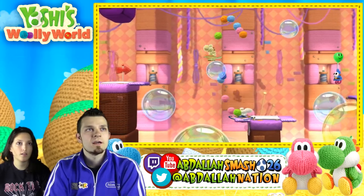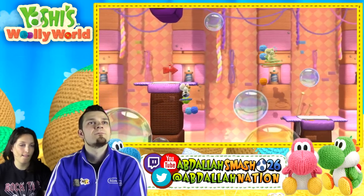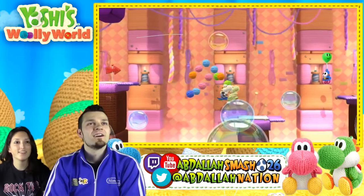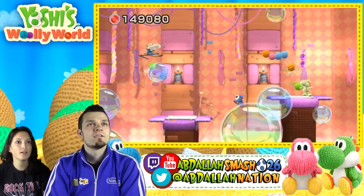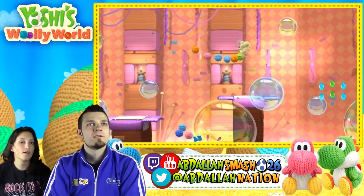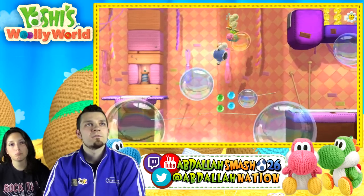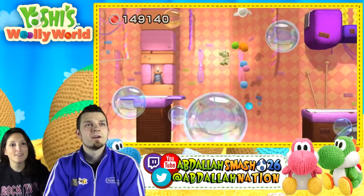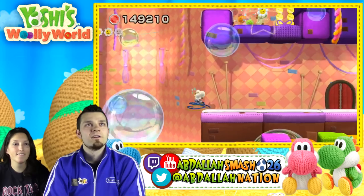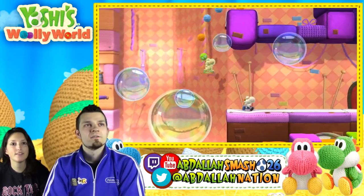These bubbles seem to be going at a diagonal up. Maybe on top of that area? You're alive. Well, you got those. Once upon a time I was alive. Once upon a time — you want to get that diamond? I'll get this flower. And we need one more stamp — come on, give us one more stamp please.